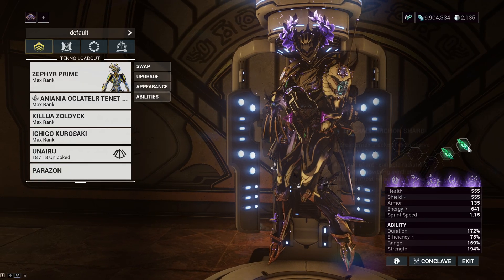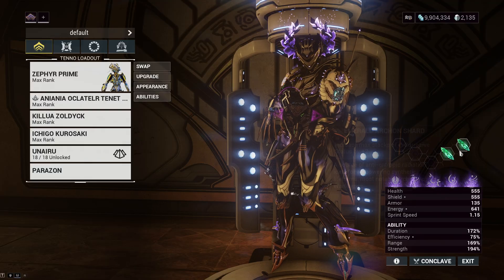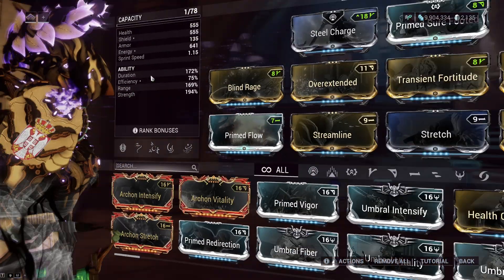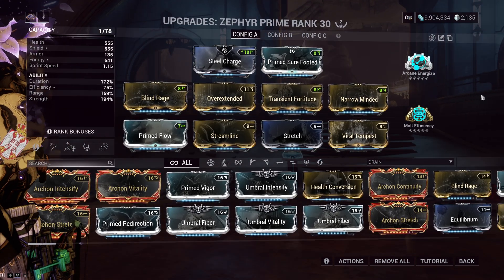Let's go into the build. These two mods are necessary because we are trying to armor strip the enemy. We need them to raise the cap of corrosive so we can apply more of it — this is going to help out with pretty much anything. You'll also notice viral on there as well, so let's go over the mods.